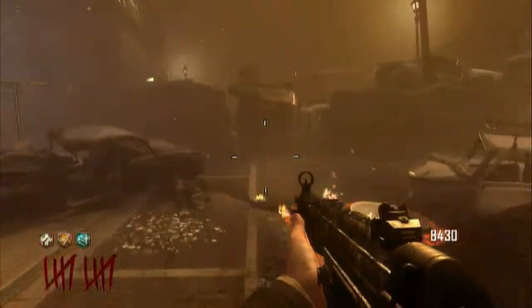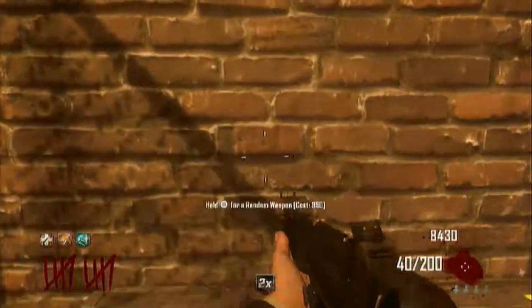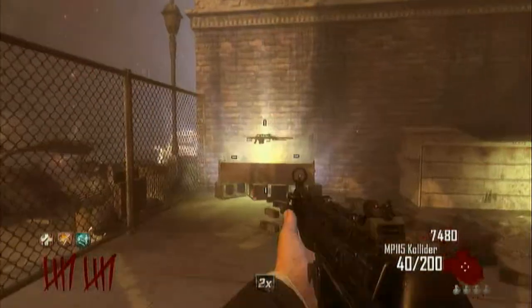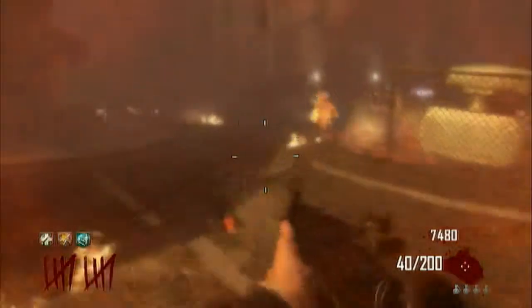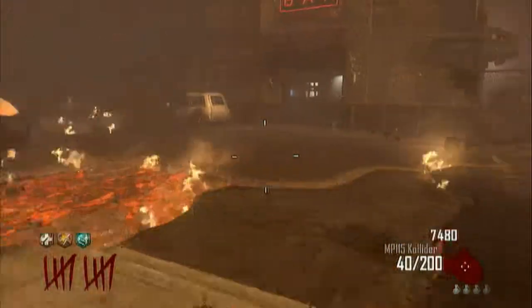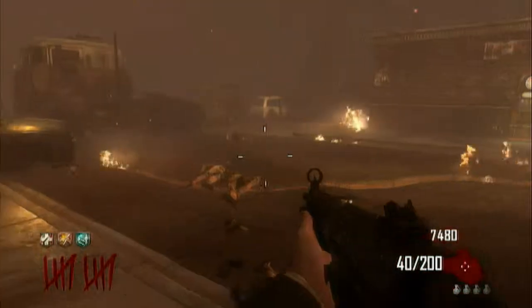Let's go get a gun out of the mystery box. I probably should have done that already because I don't want to get stuck over here. I'm not taking that one because I already have an explosive weapon — actually, I could have traded my Mustang & Sally for that. We'll wait for the end of this round, keep a couple zombies, and then hit the box.